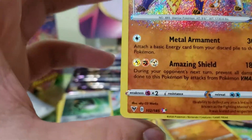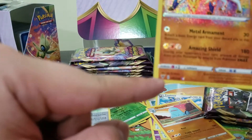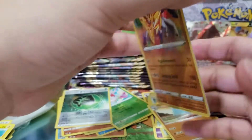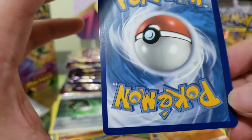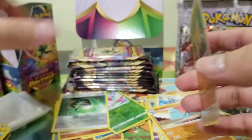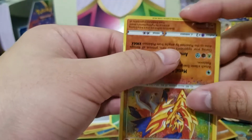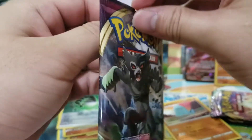Not too bad! But look at the centering — look at this. Look at the white border: it's fat up here, thick over here, small down here. This is horrendous. And look at that cut right there — see that cut? I got destroyed. These packs are making my pockets hurt right now. My pockets are hurting.